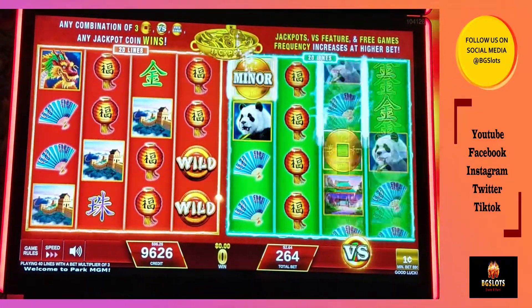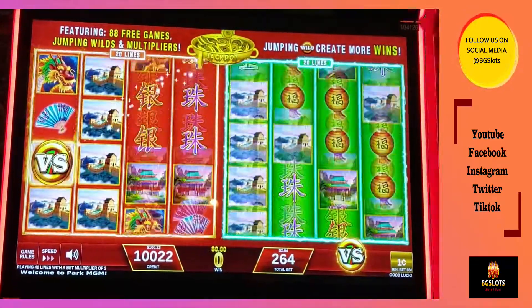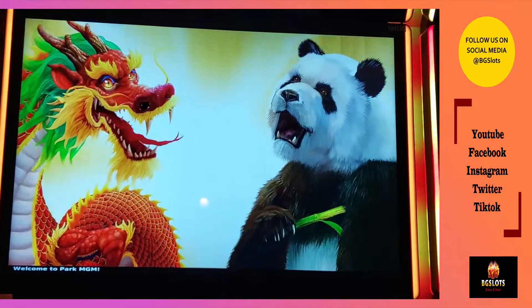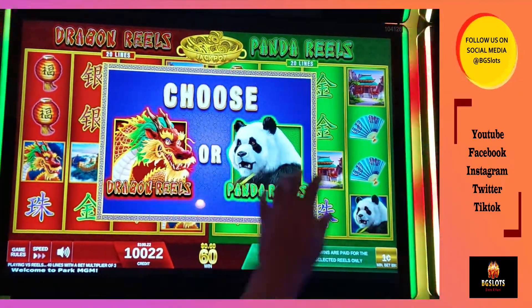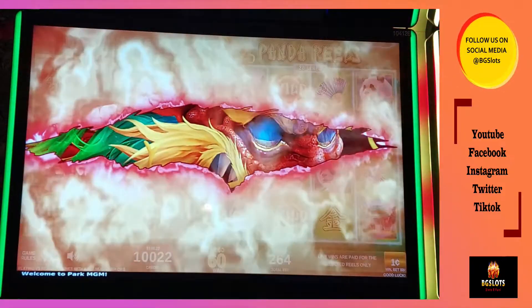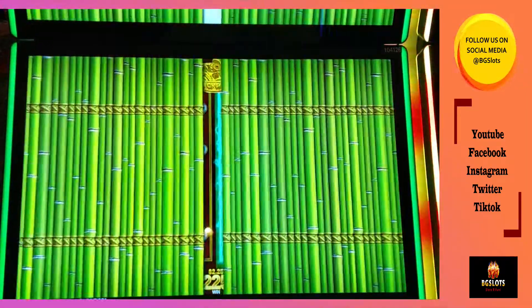I'm under $100 now. One, two, three — bing, bing, bong. Pandas. Dragons. Here we go. Come on, dragons. This time I'm going to choose the panda. Oh no, it's the dragon. I knew it — it's the dragon. I picked the wrong one again.